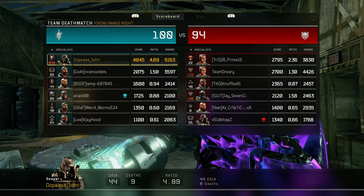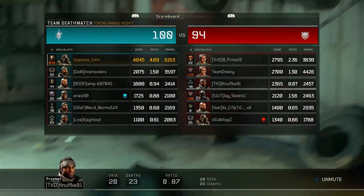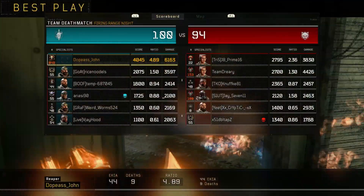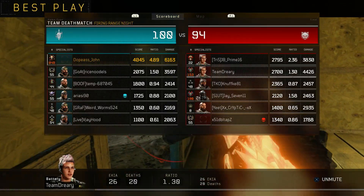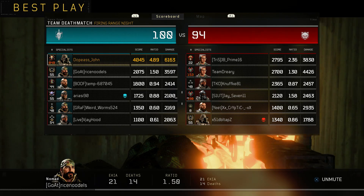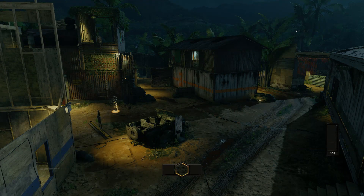Alright, there's the gameplay, guys — 44 and 9. Could've gone 44 and 1, honestly. I was playing against Masters and they still did horrible. I got OG Dark Matter. 4.89 KD ratio — yeah, we did pretty good this game. We smacked them. Also against Masters — look at my team, I literally carried my team. This Operator Mod really does help you out with all these wannabe tryhards nowadays.